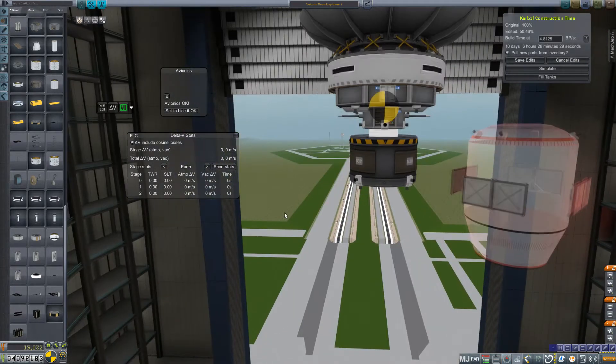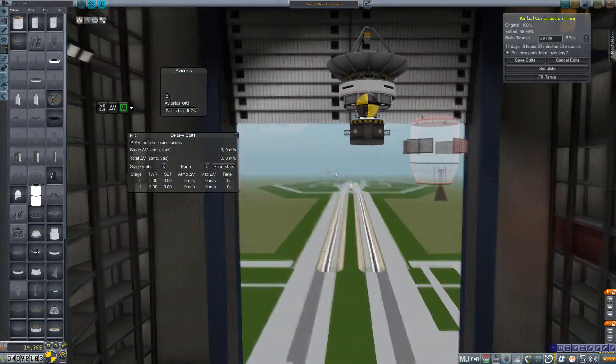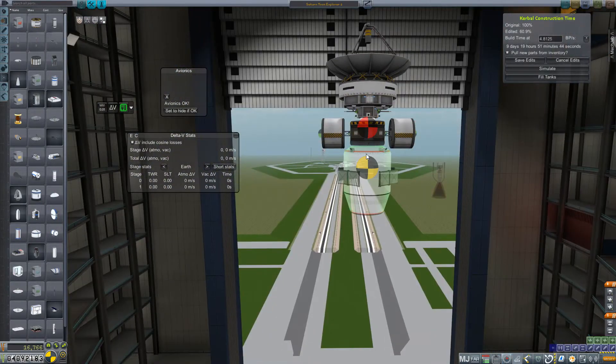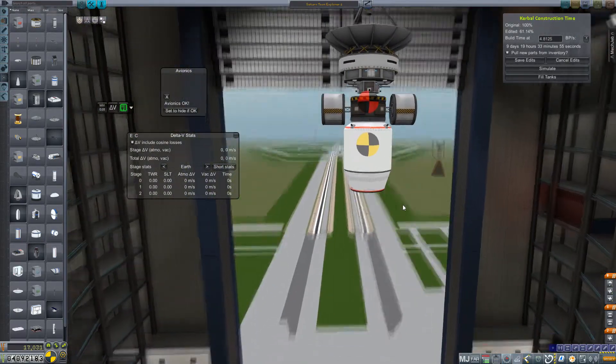We'll go back to the Agena Avionics Core, although I am considering switching that out to the Delta because it's lighter and we're going to be using RTGs, so power consumption might be a thing. Two film return cameras gives us ten opportunities — five per camera bay — to take pictures.